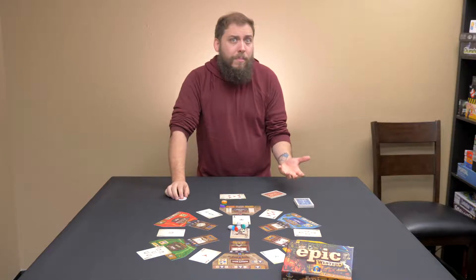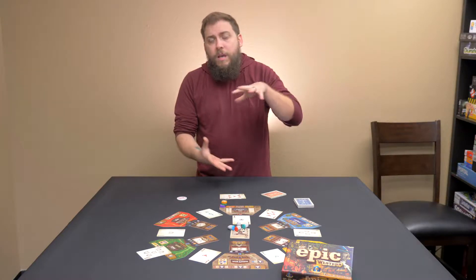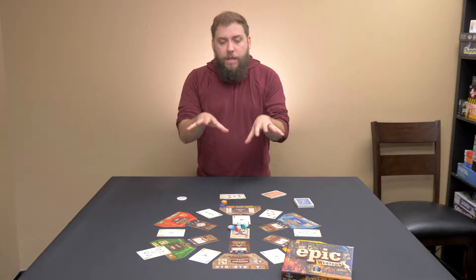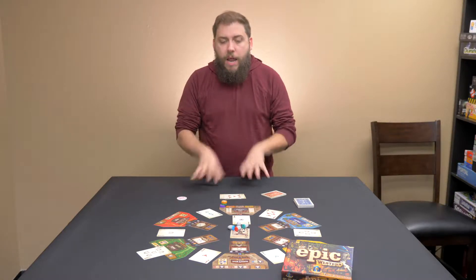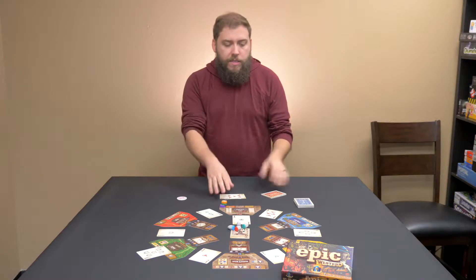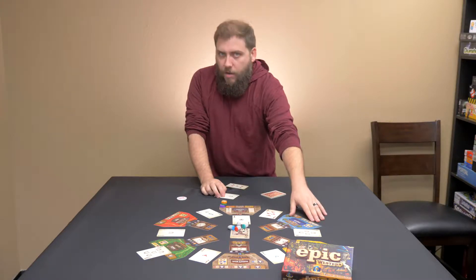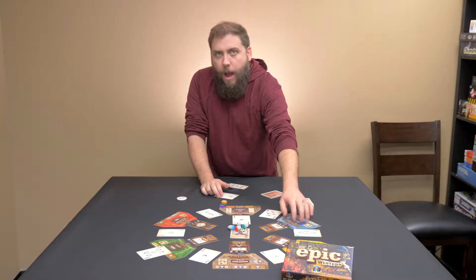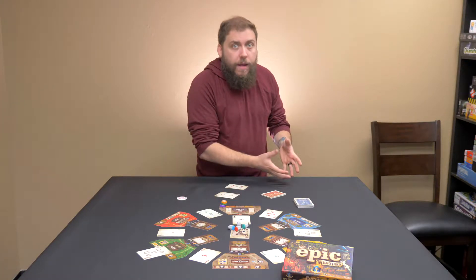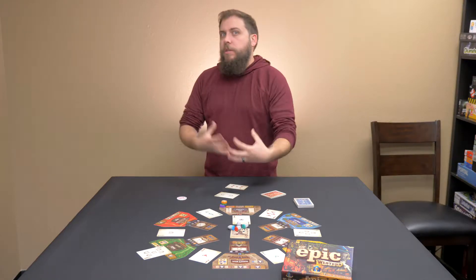The best poker mechanic I've seen is in Sheriff of Nottingham, because it's more about bluffing — not about card combinations, suits, flushes, or full houses, but about bidding, bribing, and bluffing. That is more akin to poker than what we have here. There is a bit of bluffing in Tiny Epic Western — you can double down on a space knowing you don't have the best card — but the opportunity to lose is so much weaker than in classic poker, where you're actually losing money, so it loses the gravitas that poker generally carries.